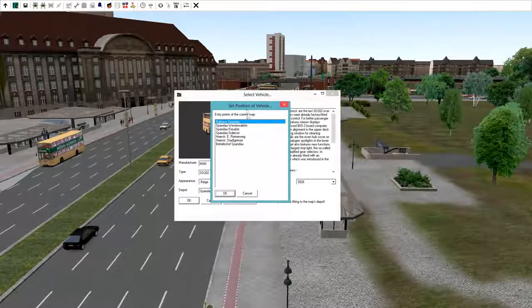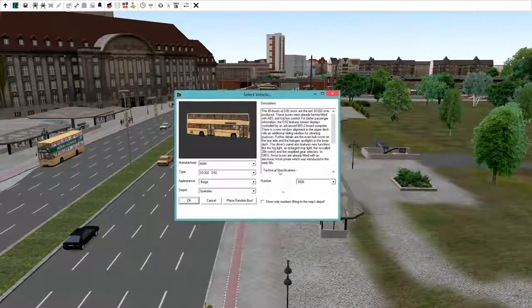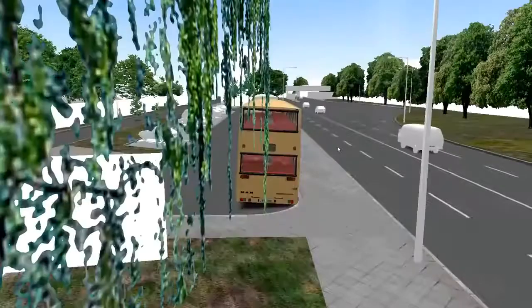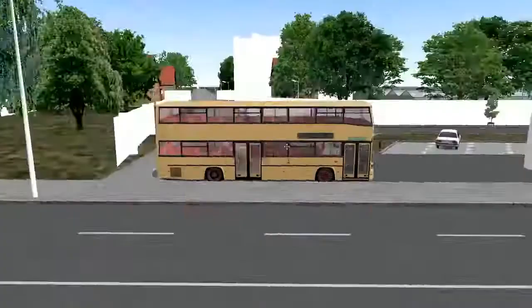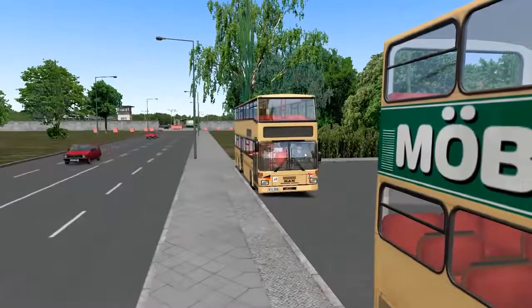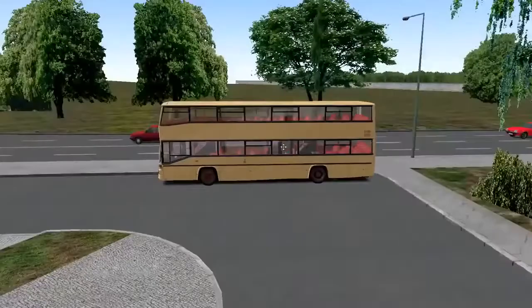A window's going to pop up here saying 'Set Position Vehicle.' The one we're going to be using is Air Street Stratagenzier. Press OK. I apologize to all you German speakers out there because I really can hardly speak my own native language. It's going to get a little wonky here — it's loading up the map and the position, and there's the bus. There's me — good looking fellow.